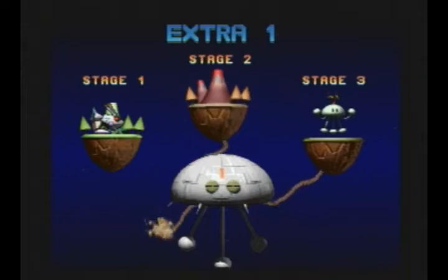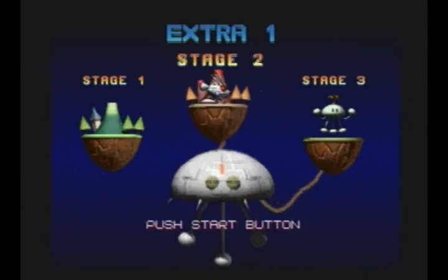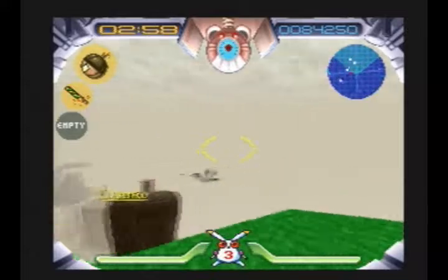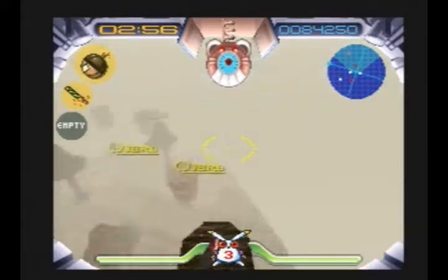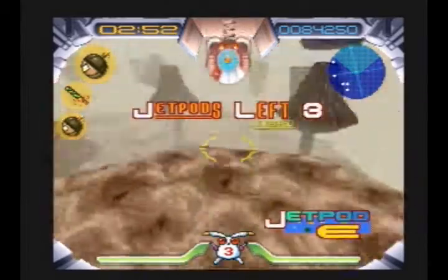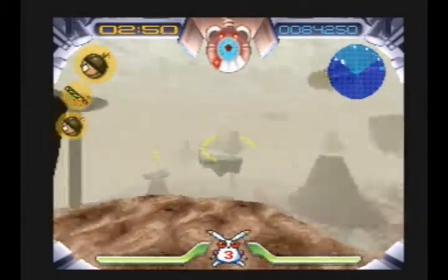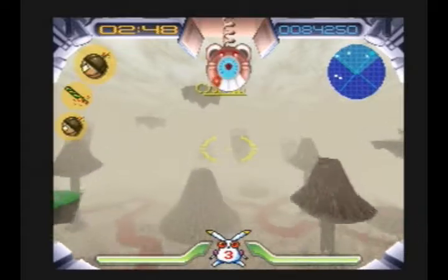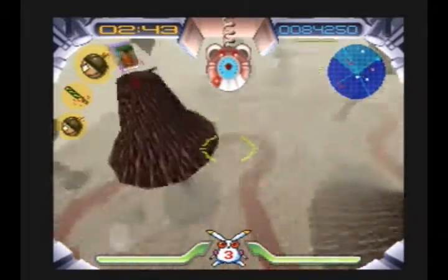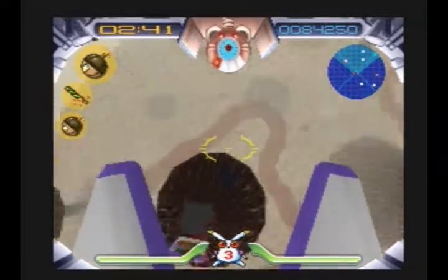We are already done with World 1-1, moving on to stage 1-2. Like World 1-1, the architecture for this one is pretty much the same as the first, although all the Jet Pods are in different places. Which is kind of weird, because with where they relocated this time, you can see like three of them from the starting point. So in trying to make this more challenging, they actually kind of screwed that up a little.